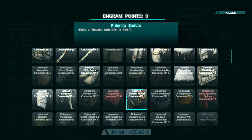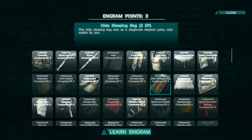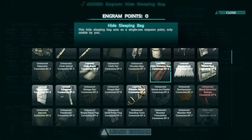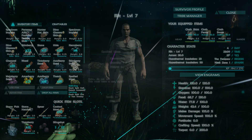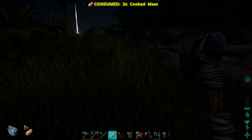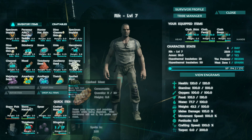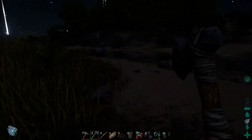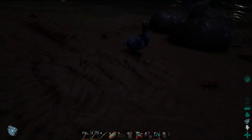Okay, now we've got three engram points. What are we gonna use it on? I think a sleeping bag — I think we're gonna need that. Definitely gonna need one. And a storage box — that'll be what we learn next time. Let's go ahead and close that. So until we get to level 8 — saddle, baby! Saddle is what we've got to do. Let's eat some of this meat. When is that gonna spoil? This meat is going to spoil in two and a half minutes. Alright. I hear dodo!